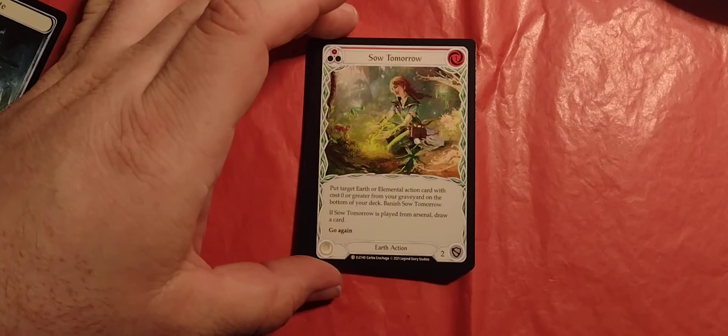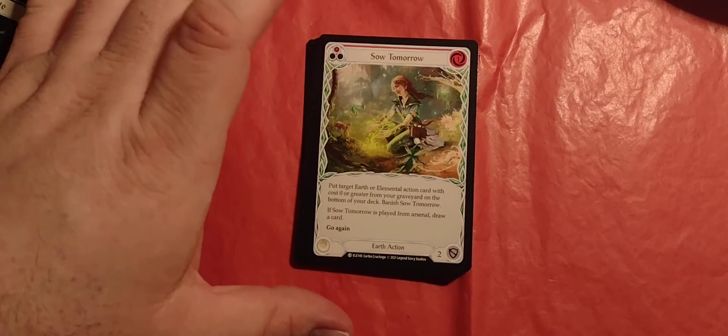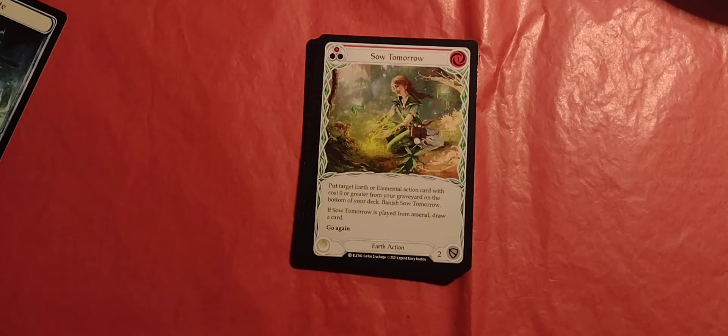It is So Tomorrow — actually prettier than the last cards we had. One pitch, one cost. It is a red card. Earth action with two defense, and put target earth or elemental action card with cost 0 or greater from your graveyard on the bottom of your deck. Banish So Tomorrow. If So Tomorrow is played from arsenal, draw a card and get to go again.